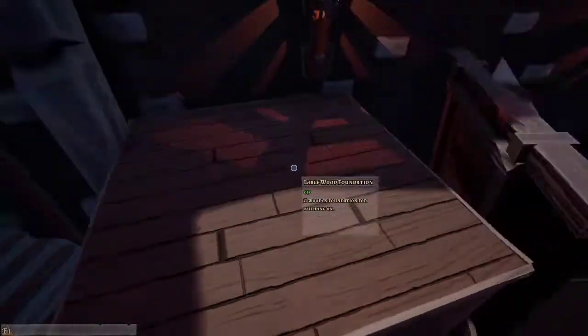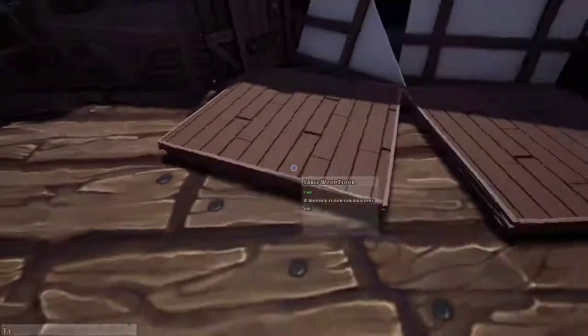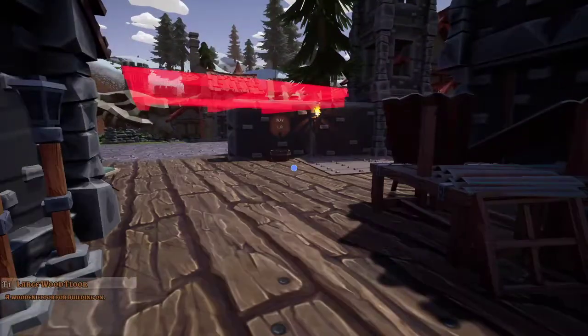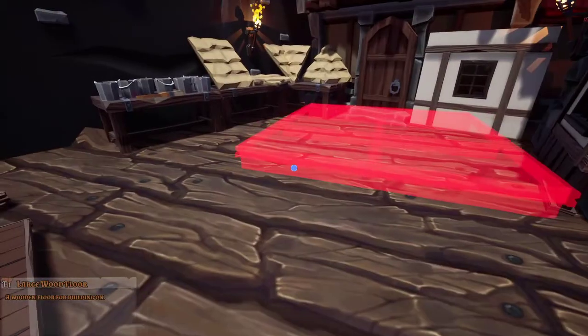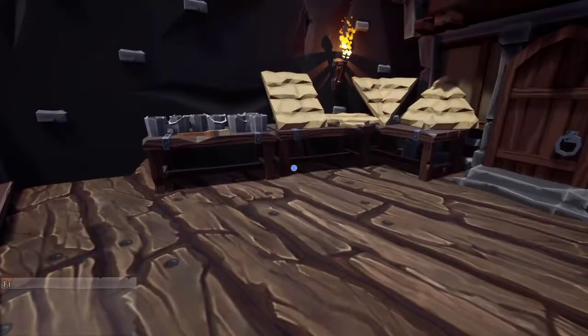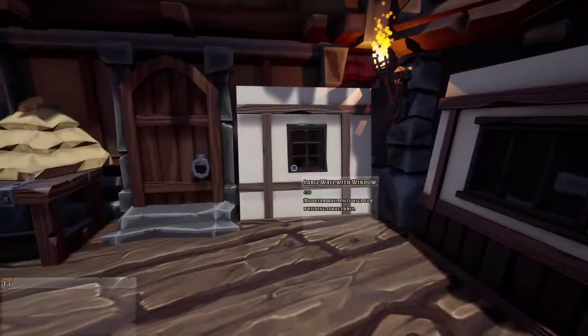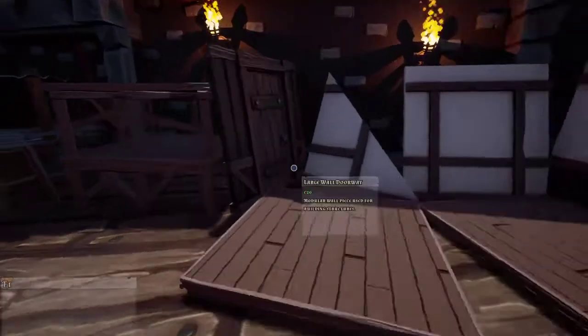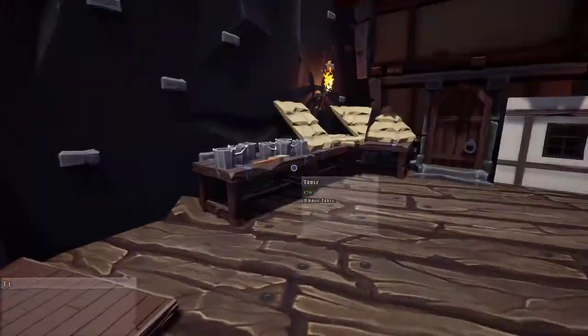The foundations — you can now get large wood foundations, it's a two by two. Floors, you know, for multiple levels. That's another thing: if you drop something in the shop and you haven't paid for it and you pick it up again, it just disappears — easy way to clean it up. Walls are now two by two, and the doors are a two by two frame. There's the angled wall — still two by two but it's a diagonal piece.